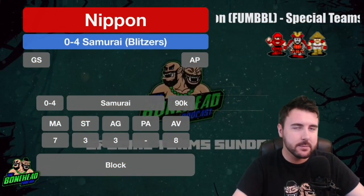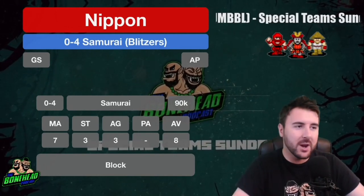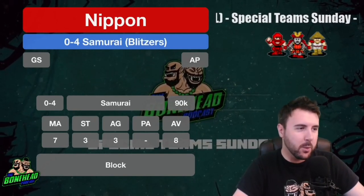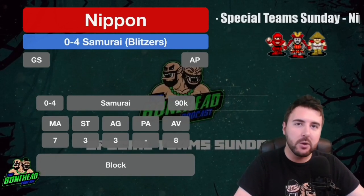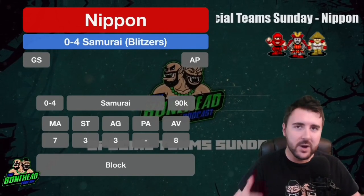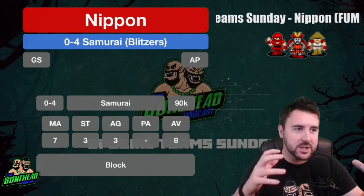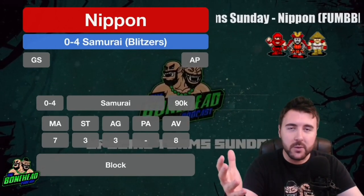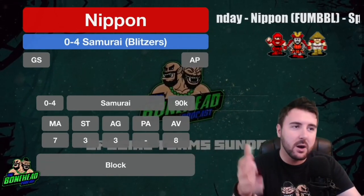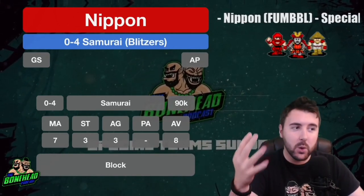The 0-4 Samurai Blitzers have General and Strength on a regular roll. 90k a pop, Movement 7, Strength 3, Agility 3, Armour 8, and they come with Block. These Samurai are Human Blitzers. Human Blitzers are just awesome — they're not the fastest, strongest, or most agile, but they have a fantastic package. You can take four of them. They get General and Strength, so if you need Tackle, Mighty Blow, or Guard — you get them. These are your guys.